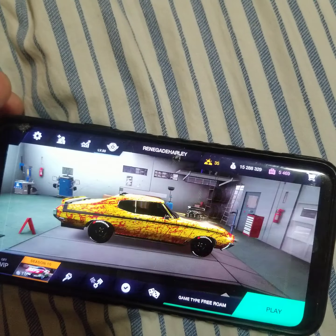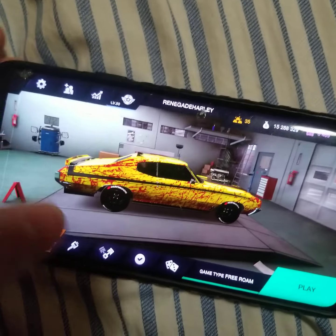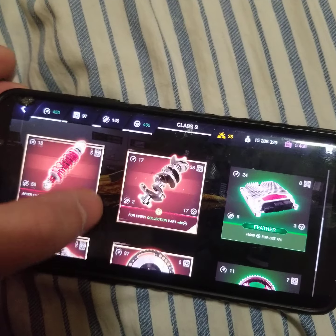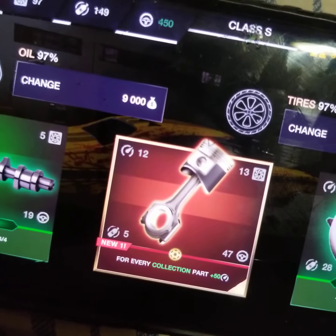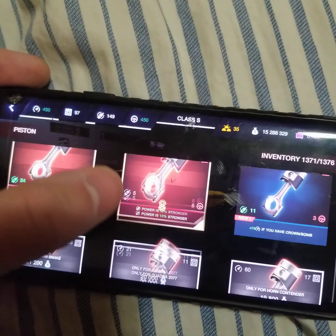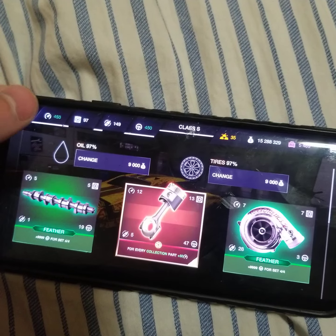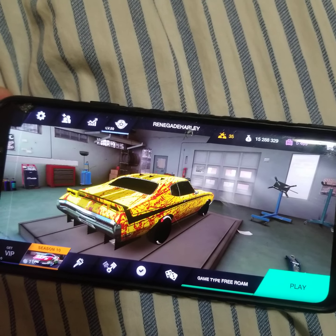Then you go to the little engine emoji and click on that — this is where you can change out your parts. It says 'new' right here, and if you scroll down you'll see the part it gave you. That's how you do that, but a lot of beginner players are still struggling with this so I thought I'd make a quick video just to show you how.